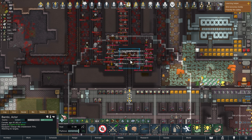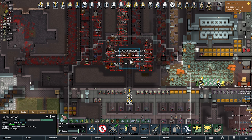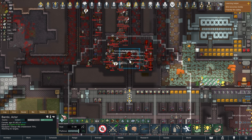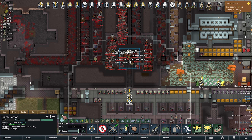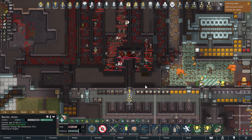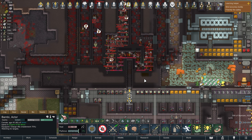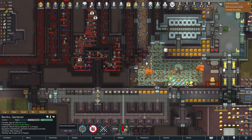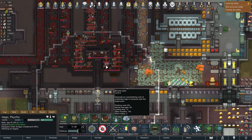I can use Berserk Pulse on as many targets as I can get. If you know a better way or design, let me know in the comments. I have three casters ready with my Berserk Pulse, ready to cycle their spell. I'm already at the maximum late-game stage with most of my pawns maxed out.